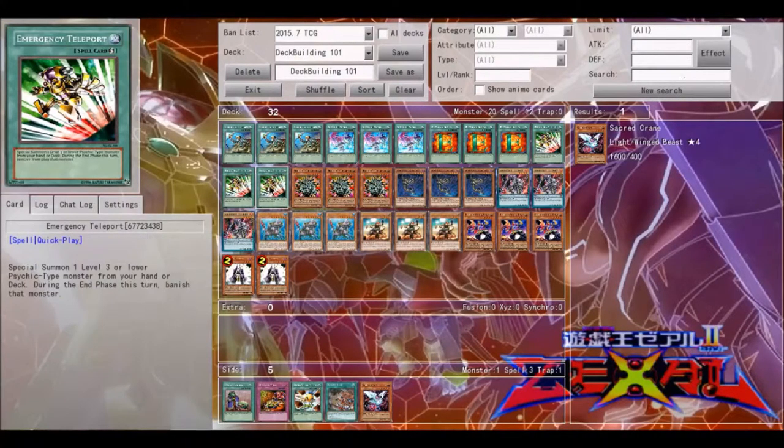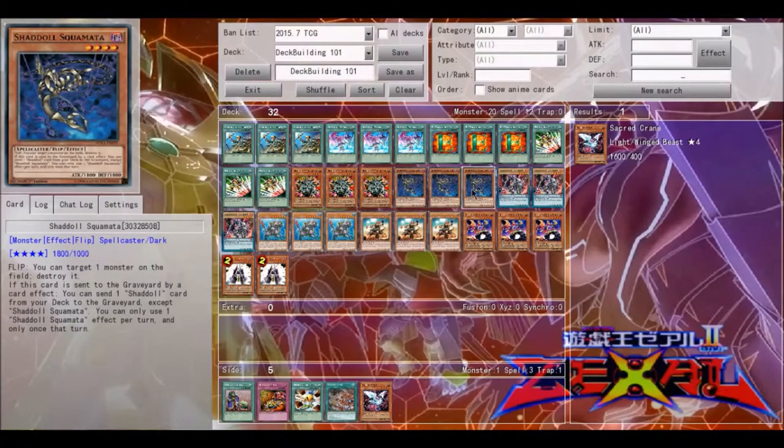E-Tele is very useful mainly because it is a Quick-Play Spell — you can activate it at any time. Squamata is a different type of searcher because he sends to the grave. What I call Squamata is like a searcher for Shaddolls — similar to how Foolish Burial or Mathematician work. The reason I would call Squamata a search card is because the deck functions based on cards getting sent to the graveyard, and Squamata can send any Shaddoll card from deck to grave. That's very useful and a very key card in the deck. I do think, at least for Shaddolls, Squamata is a searcher.